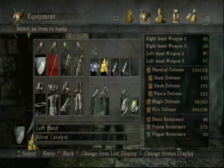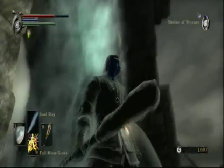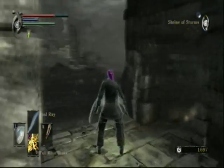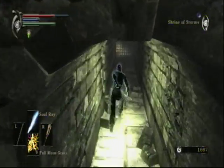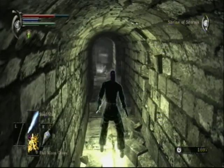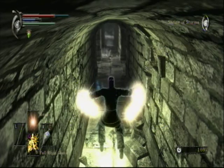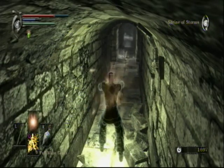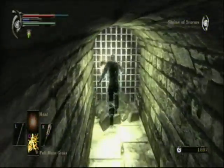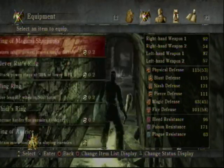I'm just going to hide under this bridge so I don't have to worry about those guys sniping me. I'm pretty sure you're safe under here — get that big arch overhead so they can't hit us. Now that we have the Catalyst and the Talisman of God, we can cast not only Soul Ray but we can also cast Heal. That's what Heal looks like. We don't have any health to heal, but I just figured I'd show that off so you know what it does.